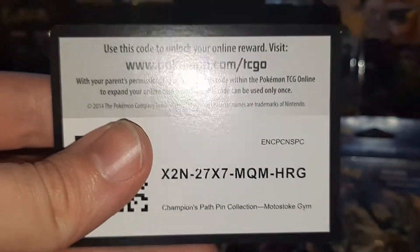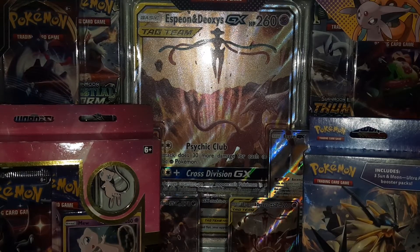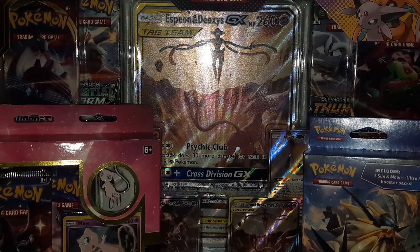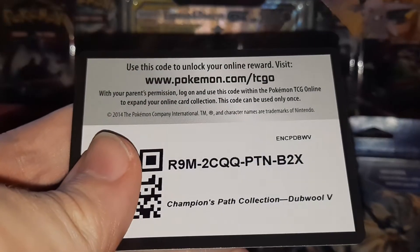I'm going to go ahead and move on to the Dubwool. And if I do end up opening that Dreadnought and I don't get anything, that's three pin collection boxes that will have yielded nothing - not even a regular ultra rare, no full art, no secret rare, nothing. So I'm going to give up on those entirely and chalk them up to being like Dragon Majesty. The Elite Trainer Box is the place for the pulls. Here is the Champion's Path Dubwool V code for you. Let's go with Guard of War since there's two of them. That code was backwards - I wonder what that means.